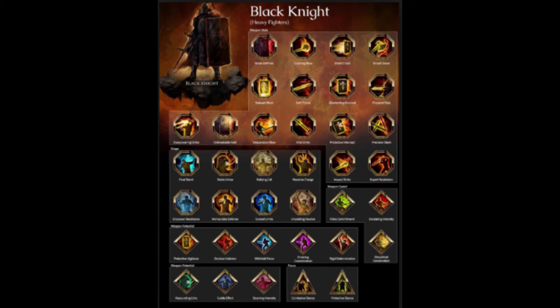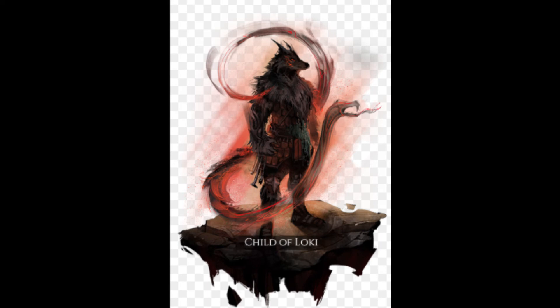Question number three: are shapeshifters still planned for after launch, and is anything being pushed for after launch? Nothing for launch has been pushed back — what was originally said for launch has not changed. For anyone new, Camelot Unchained gave a list of classes available for release: the Devout, the Healer, the Archer, the Heavy Fighter, the Mage, the Support, and the Crafters.